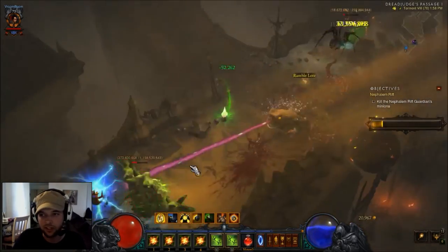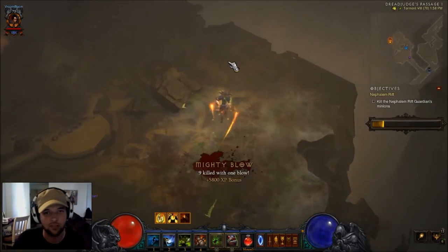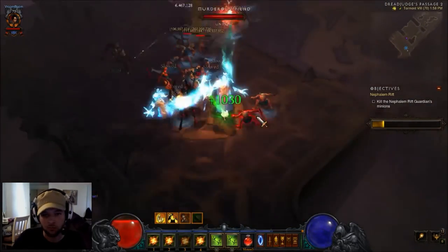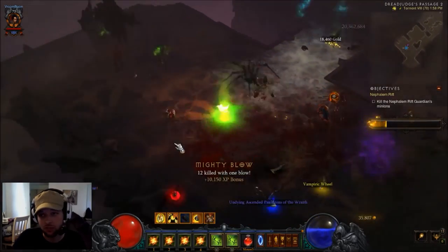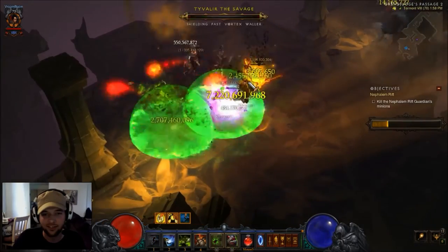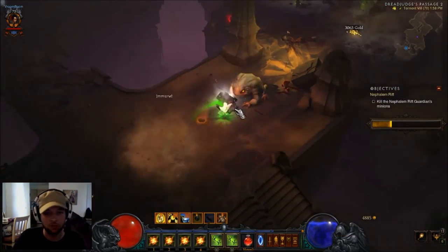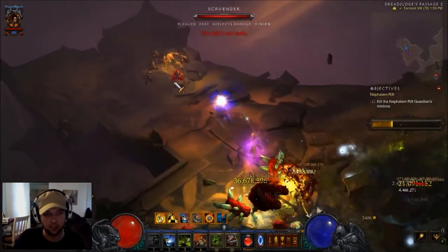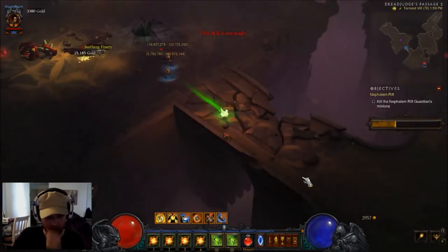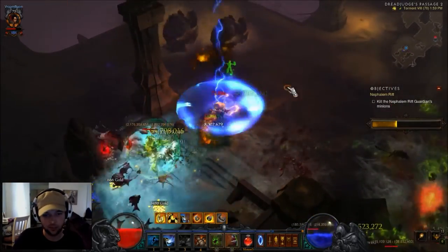You can see right there where it kind of didn't quite trigger and kill that last guy. Once you hit one enemy you see the multiple explosions — it's pretty awesome. What I like to do is run through, look for your elites purposely, and just blow them up. Collect the Death's Breath and usually because you killed so many enemies you get to just continue on. Pay attention to the Convention of Elements and try to use the chicken when the poison is up — it'll make you do a lot more damage.